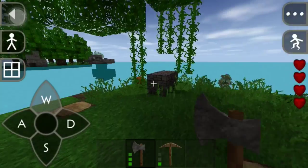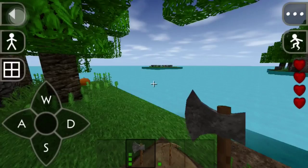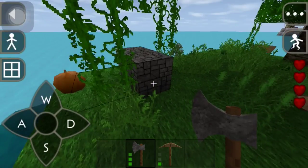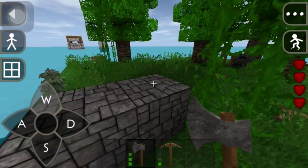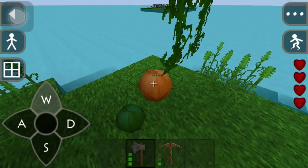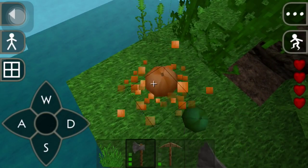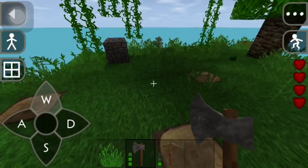We can't make arrows yet until we get feathers. I know there are birds around somewhere — or maybe there are feathers on that boat we gotta get to. Let's get some more food because it did say we're hungry. I don't think I need to plant the ones I got right now because I only got two.